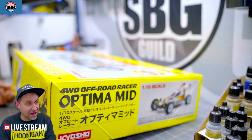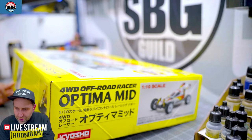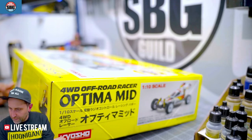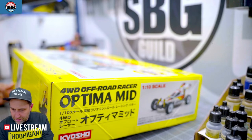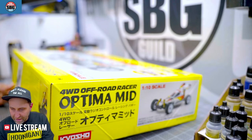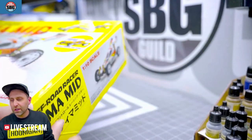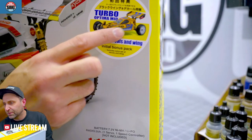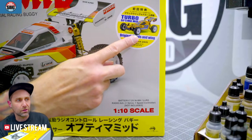It's equipped with a reinforced slipper clutch to support powerful brushless motors, which is great because I will definitely be putting a brushless system in this. Battery holders can now be used with various battery types. There's a motor wire guide and reinforced nylon rear wing shared with the Javelin. It also comes with the original Turbo Optima Mid graphics pattern as well — so you could go old school or slightly less old school.